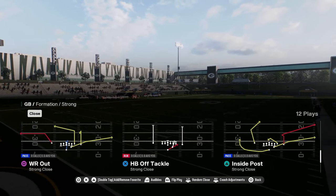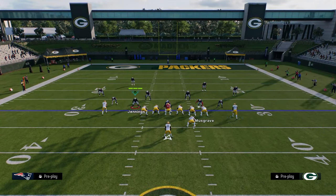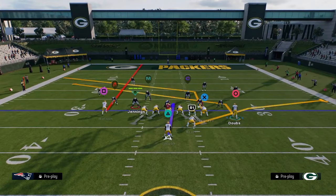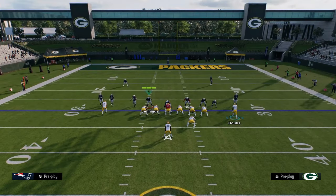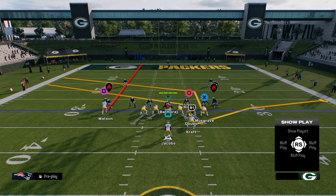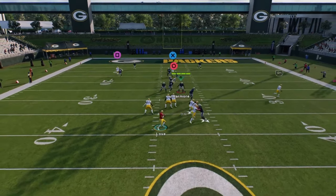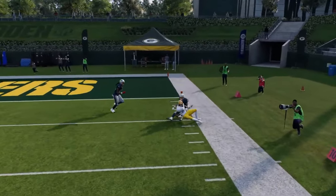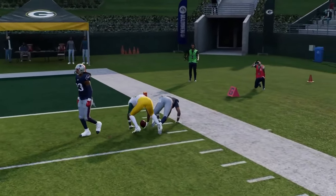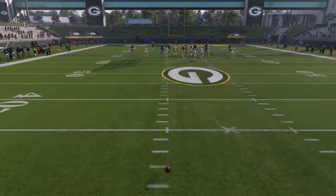Wide receiver out — what's really cool is this sharp post of the tight end. If you ever struggle with man coverage, this is the play. All you have to do is motion slant. You have a sharp cutting post on the backside. The motion slant will beat man, and the post from the tight end will also beat man. Motion slants this year are just really good against man coverage, which is why you should have them in your arsenal.